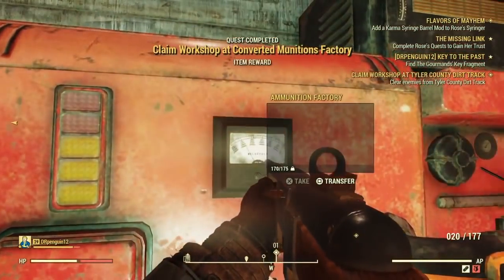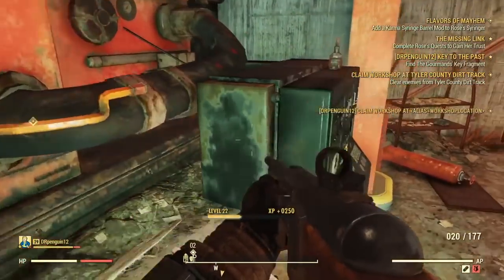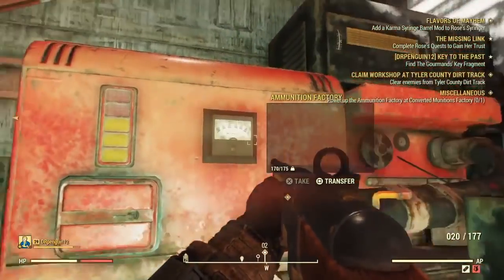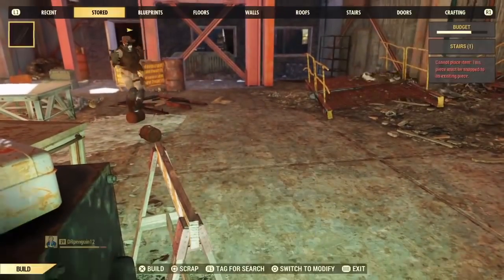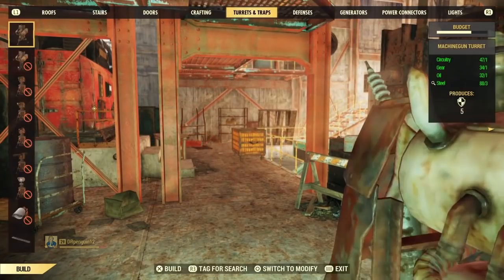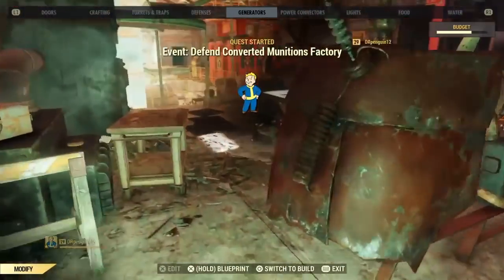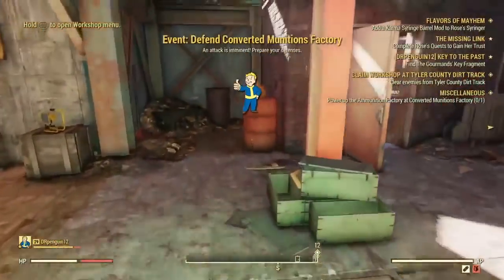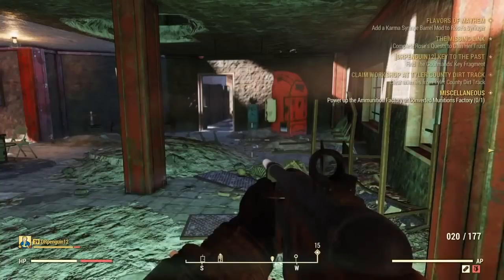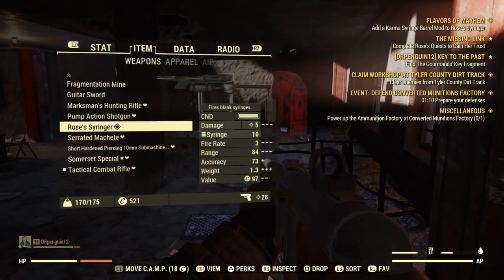Right here is the actual ammunition factory — this is what's going to be producing your ammo and everything you want. What you're going to want to do when you get here is build a couple of things, so make sure you have the resources. Step one: Claim the Workshop. Step two: build resources. It requires 20 power, so that's going to be four medium generators, or build the bigger generators if you can. That's how you're going to farm your ammunition, and we'll come back to that.